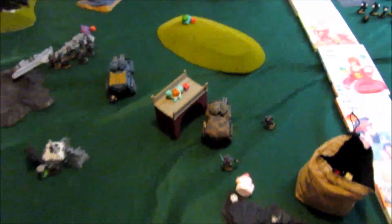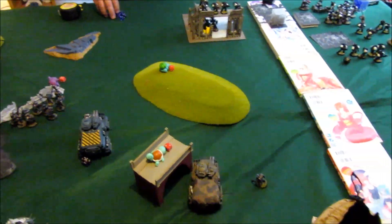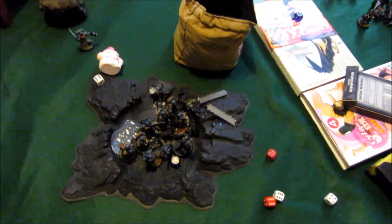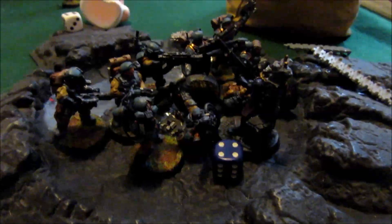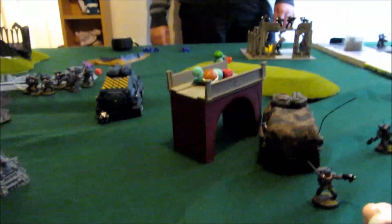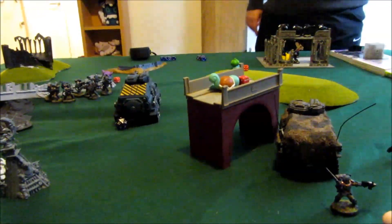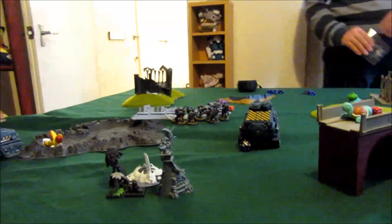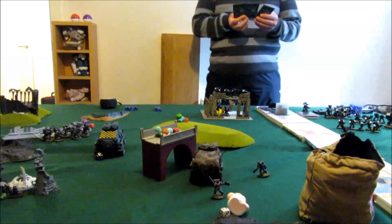Top of Scions turn three. I managed to kill the Warlord using two Tauroxes, and all those sixes from Stormtroopers doctrine certainly helped. The squad inside the Taurox charged and is trying to maul the Vindicare — no one's died, we're just kind of slapping each other. I'm slowly cleaning up the board. I got rid of that squad in the building at the far back. Unfortunately I lost a squad of plasma gunners — I forgot to bring them in on turn three and they're now lost. But I'm securing objectives and chewing through victory points.